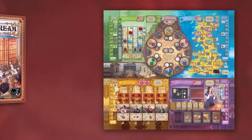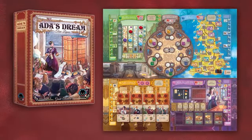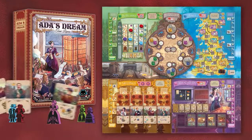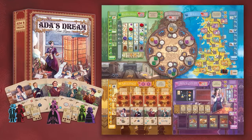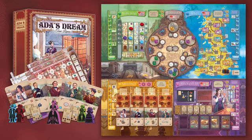Ada's Dream is a new 1-4 player dice-drafting Euro game that is part of the Alley Cat Games Advanced line. Players will gather resources, play cards, conduct research to unlock advanced actions, and assemble dice and gear matrixes to create the best analytical machine and fulfil Ada's dream.